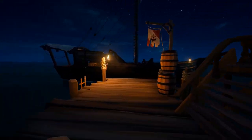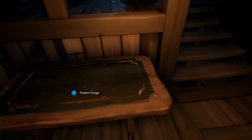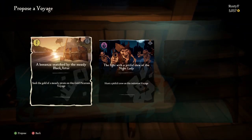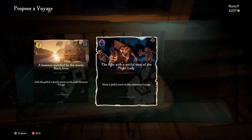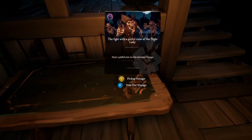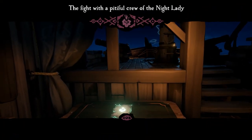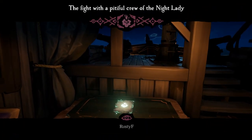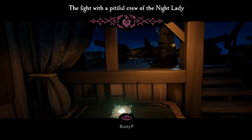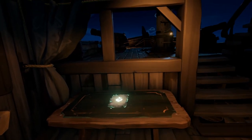Now that you have the voyage in your inventory, you're going to want to start it. To do this, climb on your ship and head to the captain's quarters. From there, interact with the captain's table, and you'll be able to select the voyage you want to go on. If you're playing solo, the voyage will start right away. But if you're playing with other players, you're going to need to vote on the voyage — that includes you actually voting on your own voyage, which is weird, but okay. You'll need a majority of the crewmates, so if you're playing with four people, you'll need three of them to vote for that voyage in order to start it.